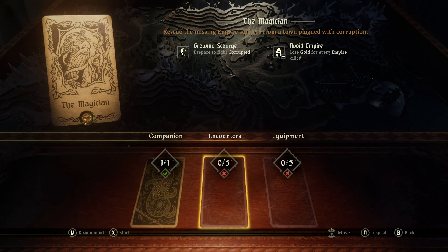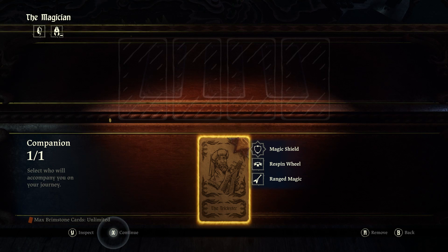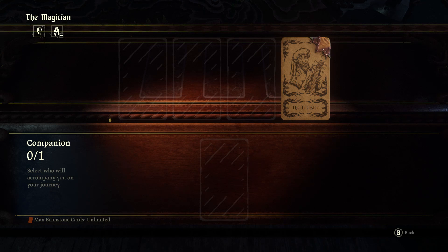I'll take the gamble, I suppose. Let's see here — companion. We currently have this guy. Max Brimstone cards: unlimited. I'm not sure what that means yet. He has Magic Shield, Respin Wheel, and Ranged Magic.